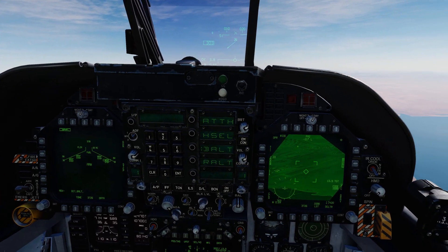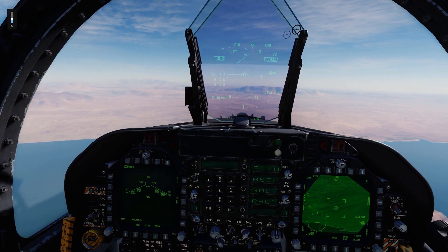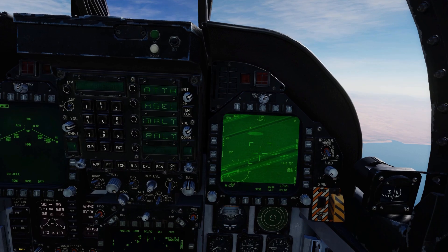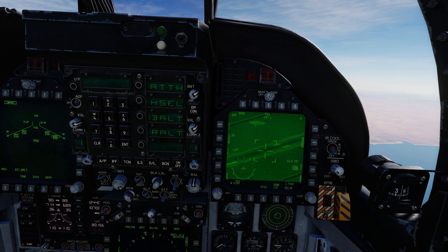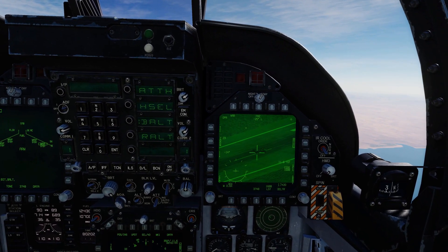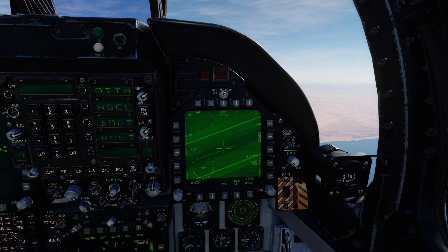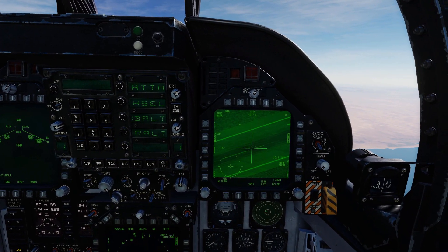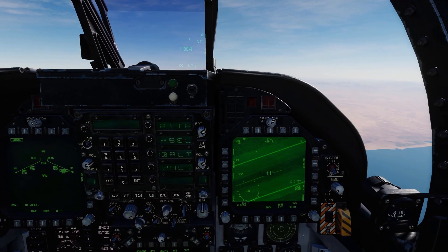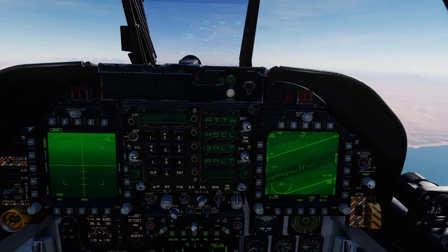Just going to set the autopilot. Zoom in and see if we can find some targets — there they are. With the targeting pod I find the target and go to a narrow field of view. There's the BTR. I'm going to go DMS right — that puts me in area track. DMS right one more time puts me in point track. I'll get the IMAP display up to make sure the Mavericks are looking good.